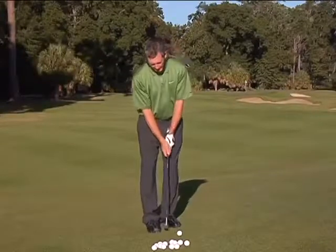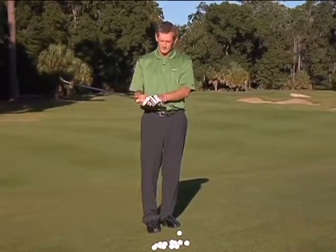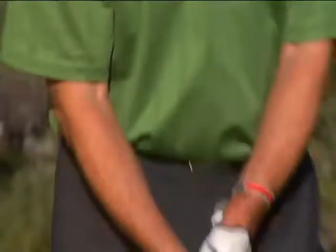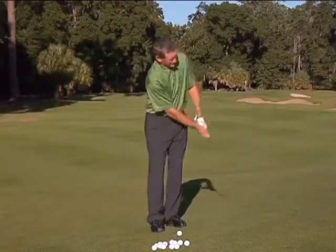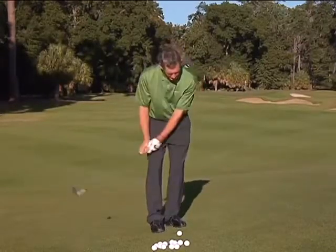When you're chipping, I'm going to use what's called a reverse overlap grip — similar to what you'd use with putting. I take the forefinger of my left hand and overlap it with the little finger of my right hand. I choke down on the club just a little bit.